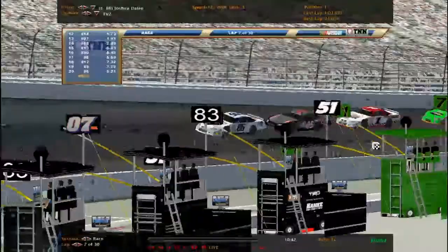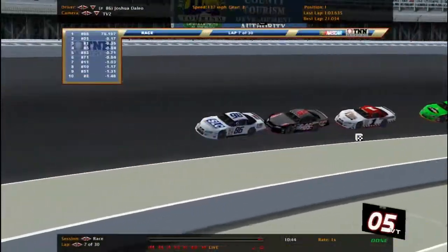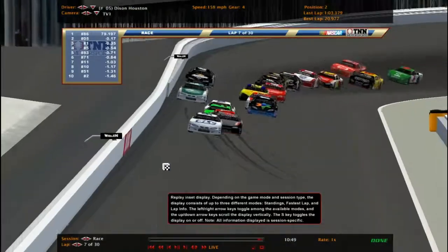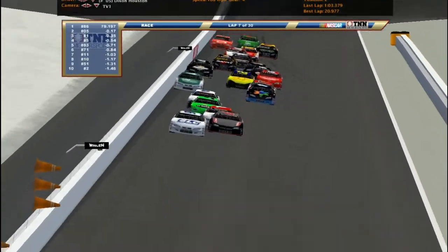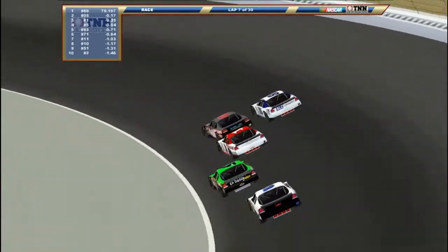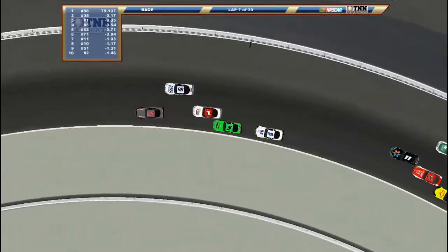Just got back green. The 86 still leading in this race. The old five, Dixon Houston, still trying to get that lead. Here he comes to the inside. Now the one is also trying to get it. He's still up the hill. Here comes Chris Washer on the bottom.